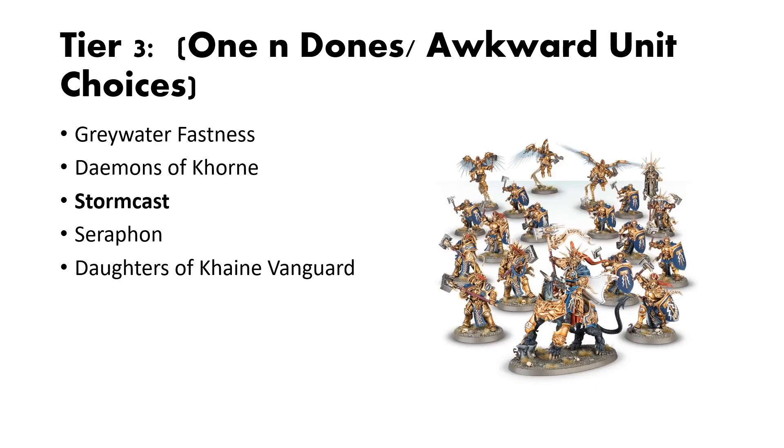Then we have Stormcast Eternals. The only reason this box is in Tier 3 is because it gives you some weird amounts of units. There are a few things in here, like the Retributors, that you can't field a legal squad with just one box — you get three of them, and the minimum squad size is five. I believe that is the same with the Prosecutors, but that one might be a minimum squad of three. Outside of that, this is a really good value box, and I think getting two of them would get you set up if you liked the units. You just get a ton of points for good value.